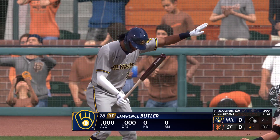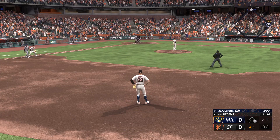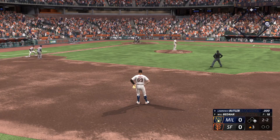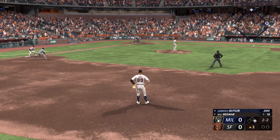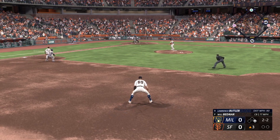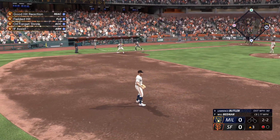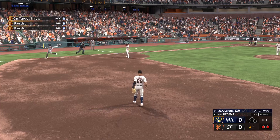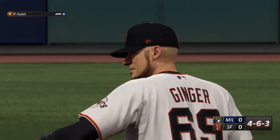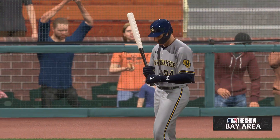Top of the third, no score, runner on first, nobody out for Lawrence Butler — no batting average listed this season. He's got a 2-2 count. Will Bednar kicks and deals. Ground ball right to me at second — we flip to the shortstop covering, he relays to first, in time. It's a 4-6-3 double play that takes the runners off the bases and puts two outs on the board.